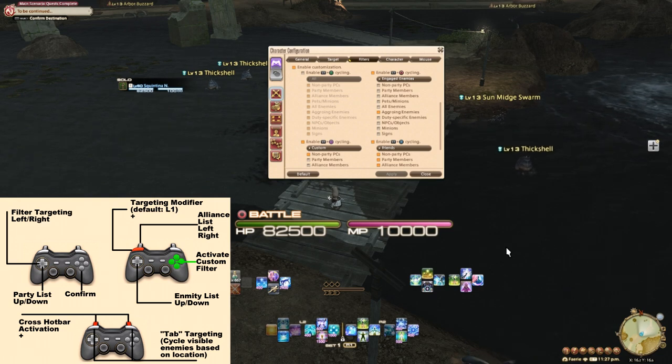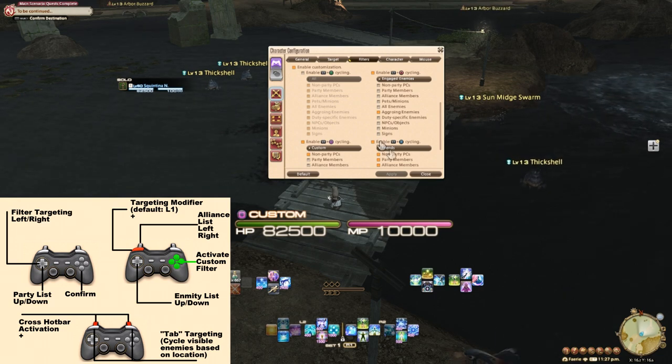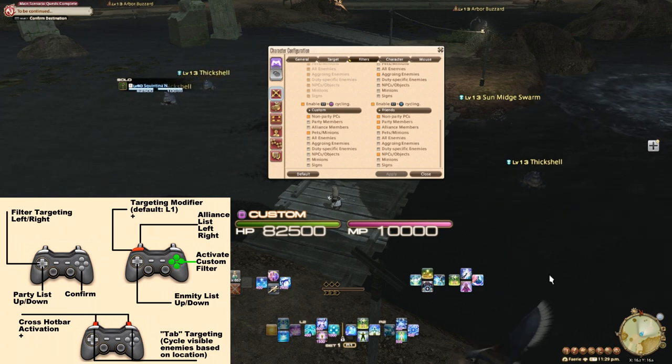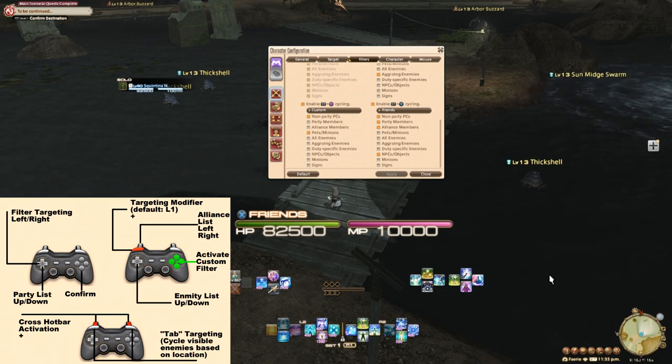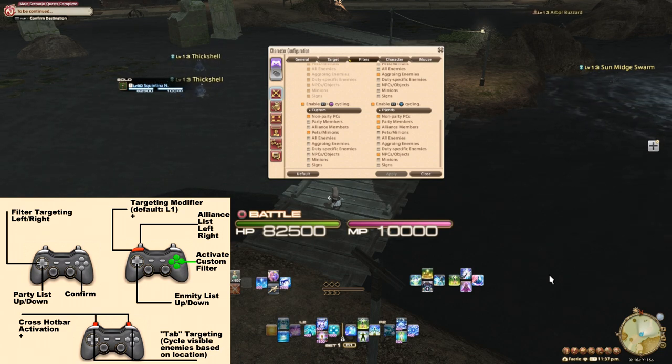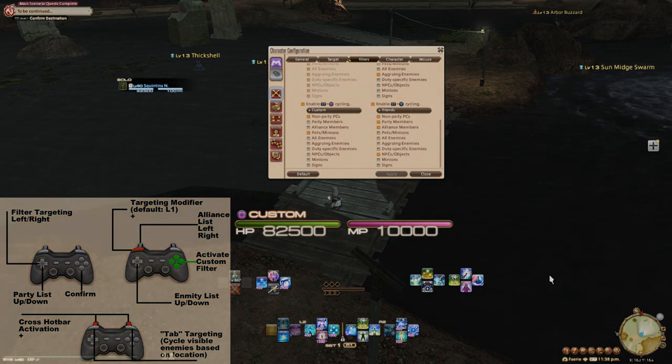I also have a custom one to target people that are out of my party, and pets and minions. This is mostly to interact with people outside my party in instances like Eureka, or if I want to interact with someone's minion. Lastly, I have one that has all friendlies. This can be useful to target alliance members in a different way if I can see someone right next to me, but also to target friendly NPCs in fights where those exist, like the Shinryu dragons you need to heal. Filter targeting, like all other types of targeting, is based on visibility, so adjust your camera if needed.